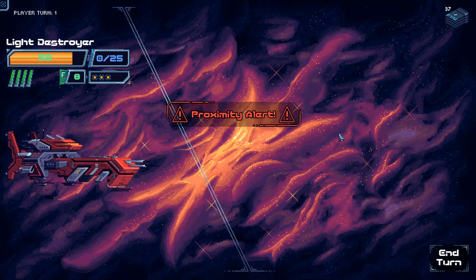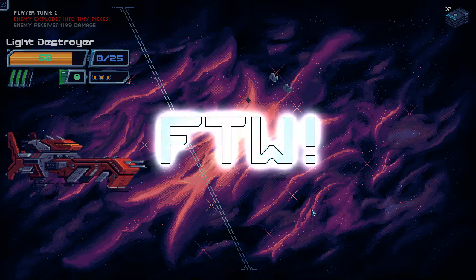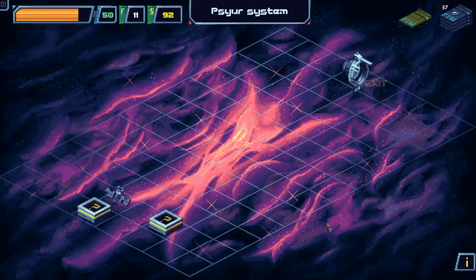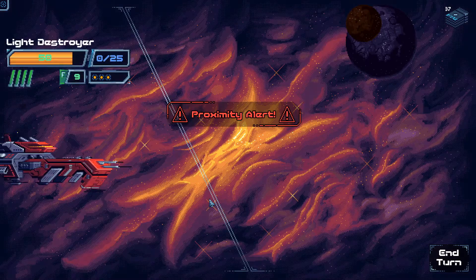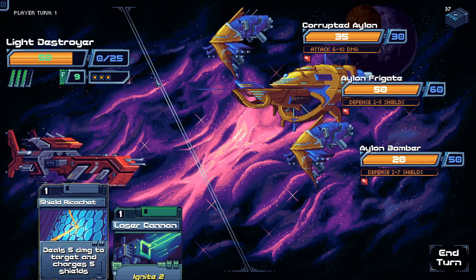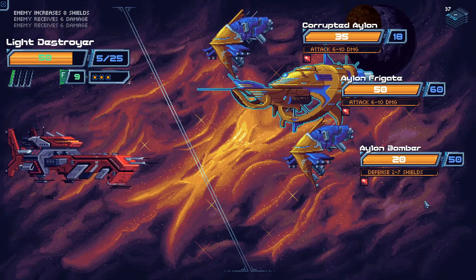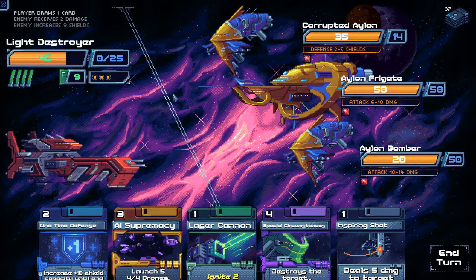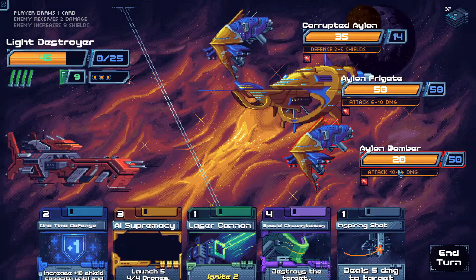I want to see what that AI Mastery card actually does. Special Circumstances — oh wow, really? Okay, goodbye. Also stupidly good card — it'd be a crap card if I didn't have 4 energy, but because I've got 4 energy it's great. Give me some more fights. Twisted Fire Starter — everyone burns. Shield Ricochet. They've got a lot of shielding, Ring Down will be really good here. Gatling Gun, Special Circumstances to kill off outright. Total of 24 damage.